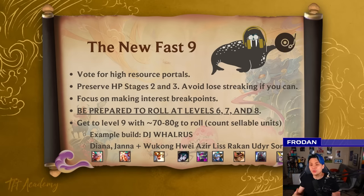Step 5: get to level 9 with about 70-80 gold to roll, and you can count the units that you can sell. Have a predetermined build in your head — use things like the team planner. In this example, I have something called DJ Walrus, which is Diana Janna for the Dragon Lord, and have a suite of legendaries anchored by Hui and Azir, who are the two strongest units you can play around. I do have more slides and tips, but let's go ahead and start the gameplay.